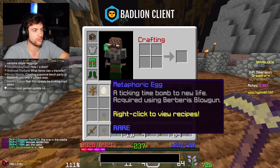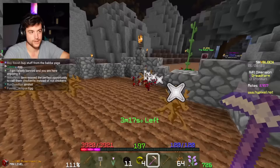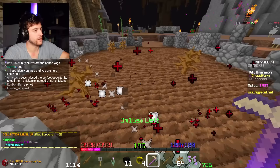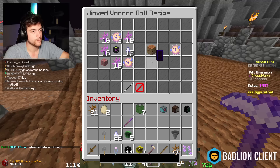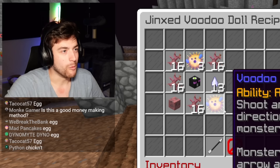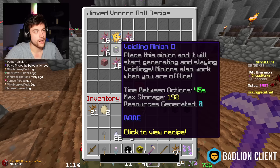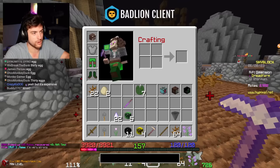Metaphoric egg - a ticking time bomb to new life - acquired using the blowgun. You shoot it a second time while it's in the air and then it just dies. We got the jinxed voodoo doll recipe - another four Skyblock XP! It's an upgrade of the voodoo doll - whoa, a voidling minion and a zombie's heart!